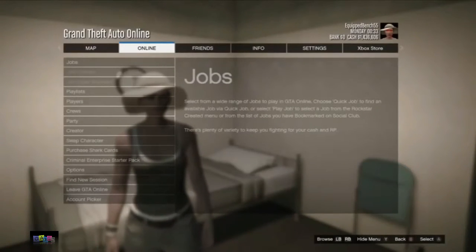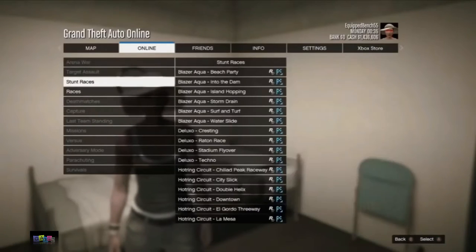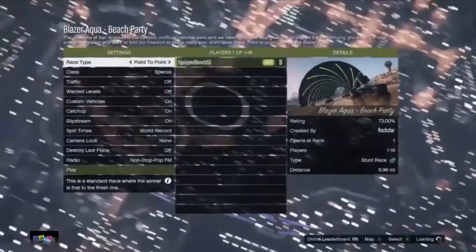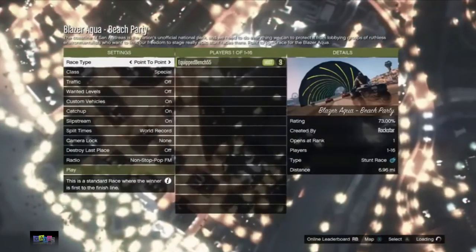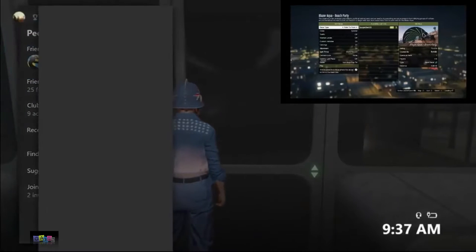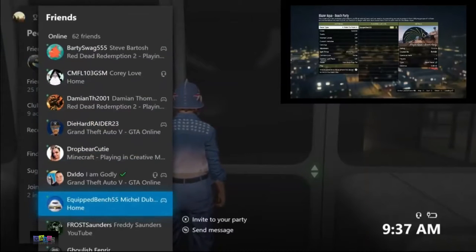From here, your friend needs to go online and go to jobs and start a stunt race. Your friend simply needs to start a stunt race and wait on that screen. You need to go to the elevator door and then join your friend. If you're on Xbox One, make sure to not spam A to join your friend.